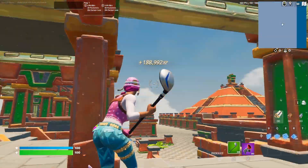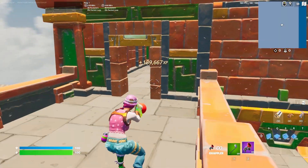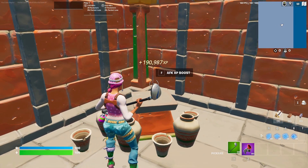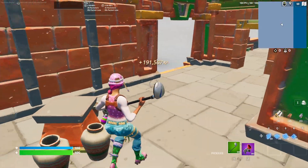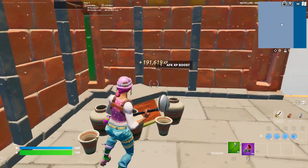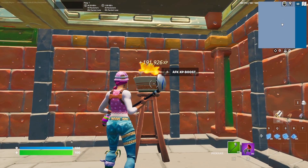From here, use your grappler to go up and through this doorway, then find these pots. There's another AFK button you can press and spam for some XP. These also work over time so don't expect a ton from the first press. There's more XP to get right here too.